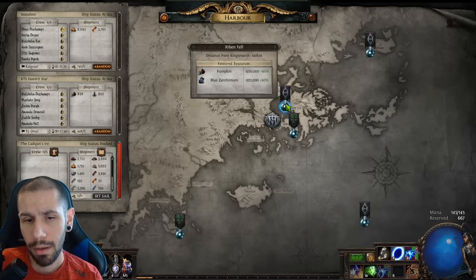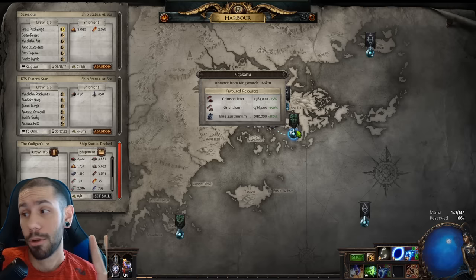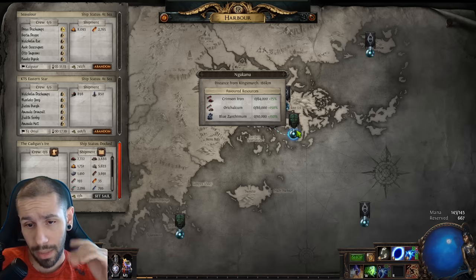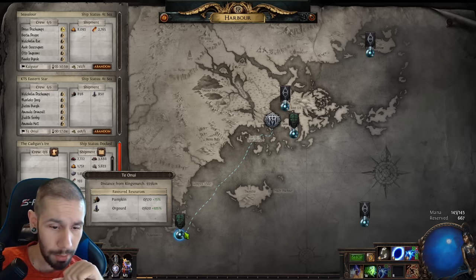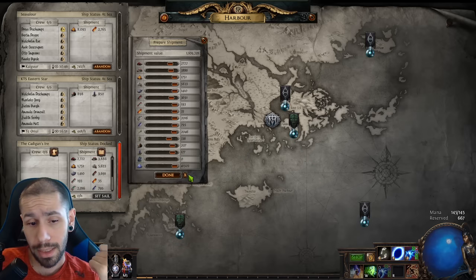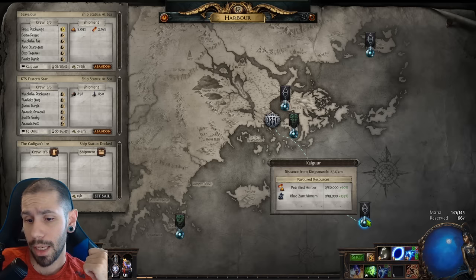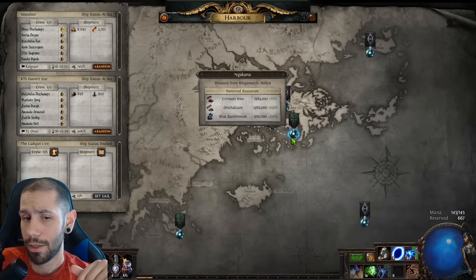As you can see, Riven Fall wants 30,000 pumpkins and 12,000 Black Xanthium. Naganku wants 64,000 Crimson Iron, 86,000 Orichalcum, and 10,000 Blue Xanthium. These numbers are probably significantly higher than yours. Yours probably look more like Tianu who wants 570 pumpkins and 620 Orgards. The resources they're asking for scale up as your friendship level increases. It seems pretty random what loot type you get — the only correlation I've found is that the loot tier goes up as your friendship level increases.